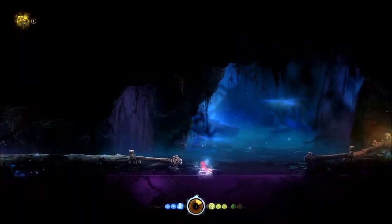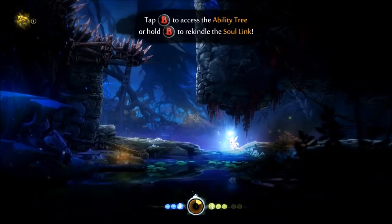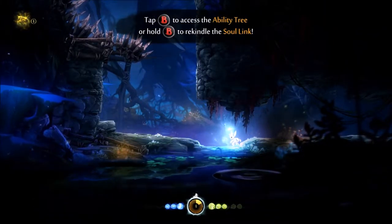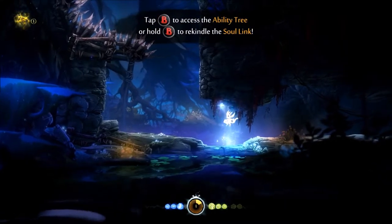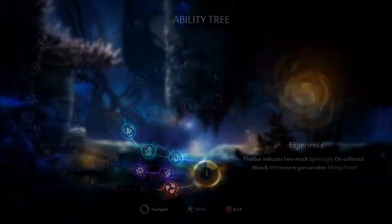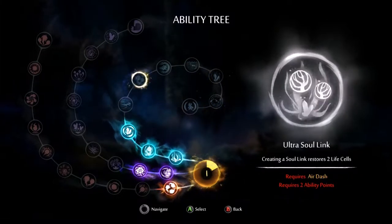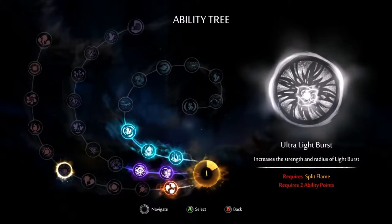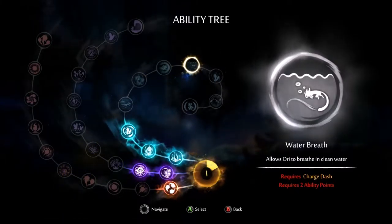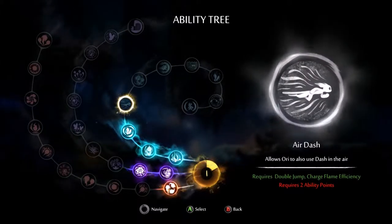Oh dammit. Let's save here and see if we can actually already spend that ability point. This tree has some really useful effects, and this tree is basically a strength increase. They're all really useful but I want to get the swimming wall of breath one because that one will be really important soon. Allows Ori to dash in the air — wait, what? Oh, that requires two ability points as well. Never mind then.